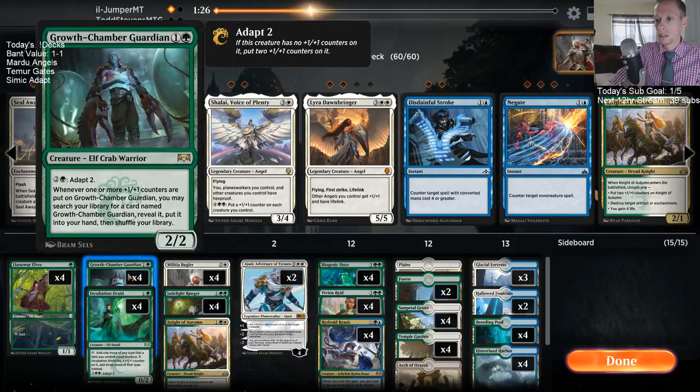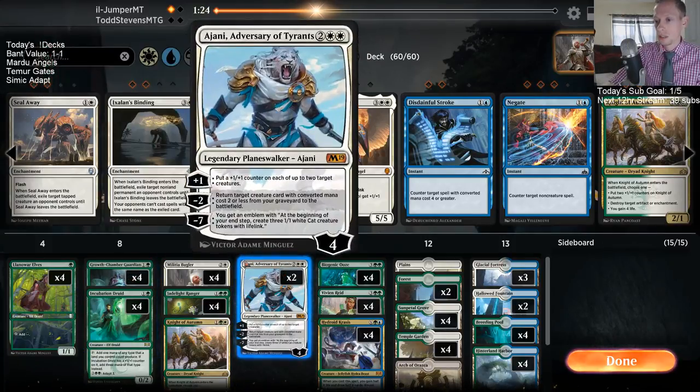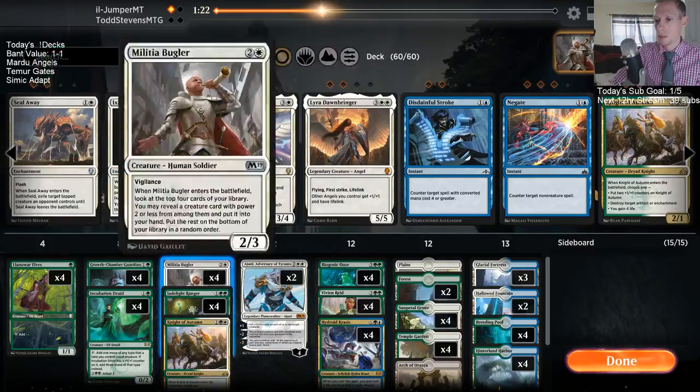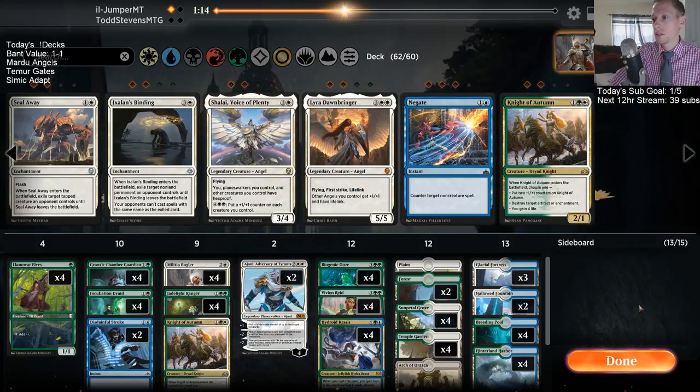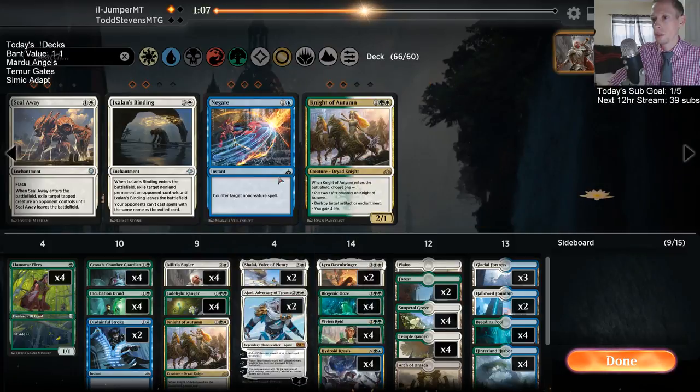Growth Chamber Guardian basically — this top row has not been very impressive and I need Settle the Wreckages. This would be another good matchup for Settle. Certainly going to be Disdainful Stroking stuff — I want to counter Seraph of the Scales and Lyra Dawnbringer. Let's have our own Shalai and Lyra Dawnbringer.